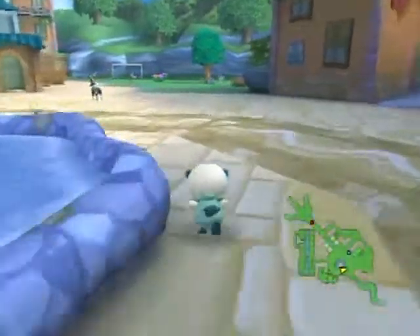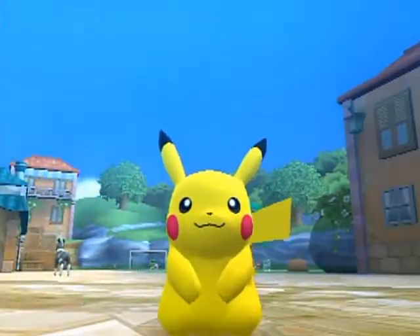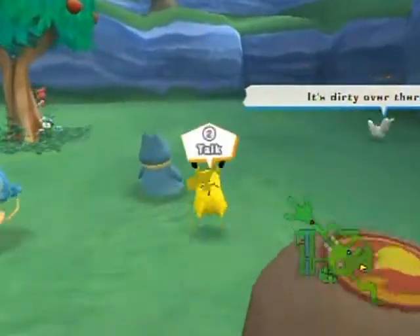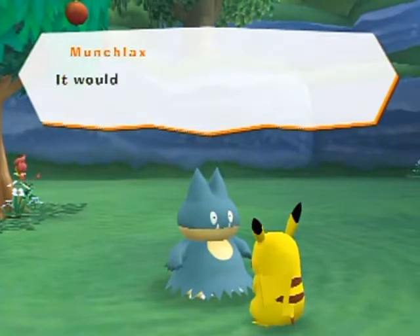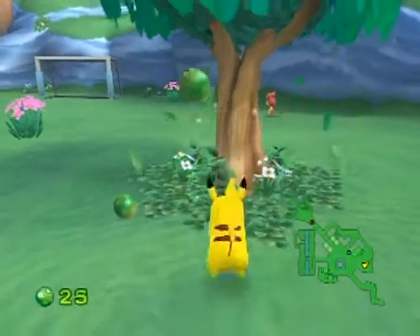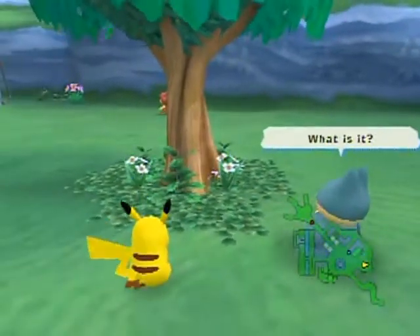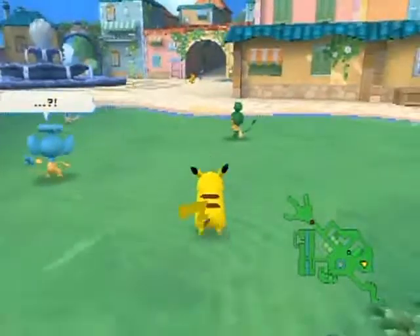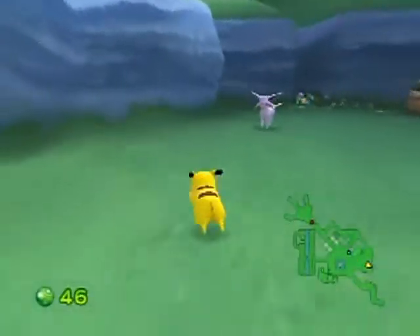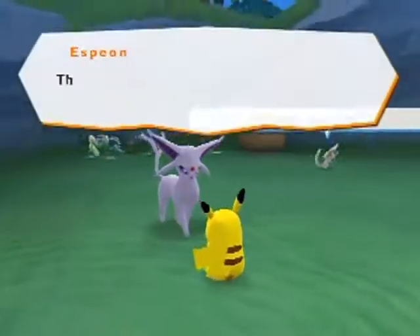Switching back to Pikachu since most things are easier with it. Munchlax is looking for purple stink berries — they can fall out of trees if you shake them. I spot Espeon nearby — I thought I saw a stink berry too. Espeon says thanks for being rescued from Wish Park but it ate too much there and is feeling sluggish.